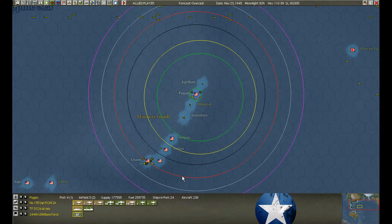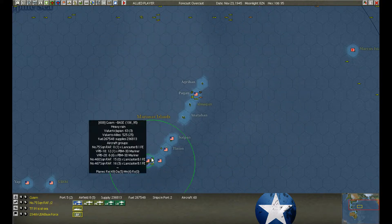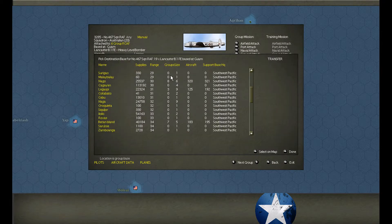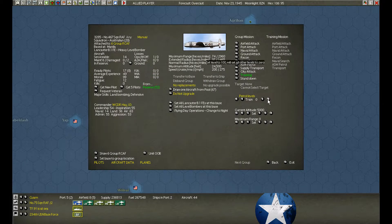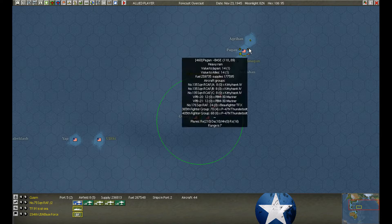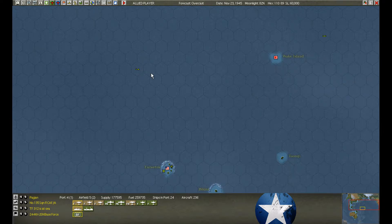We already have 260,000 fuel on here, and the tankers drop another 50,000 — lots and lots, we're just awash in fuel. The bombers — are they ready to jump? These guys are. Let's transfer. Manila — we're getting near that limit. We have support of 66 and aircraft of 6,600. That's not good. Who would have ever thought I could overload Manila? The fighters at Pagan are recovering before we transfer them over to Manila. It looks like we have to get some things out of Manila.